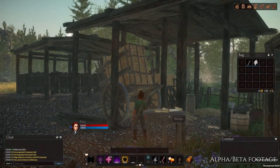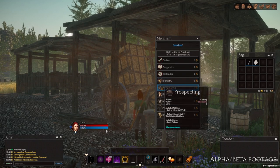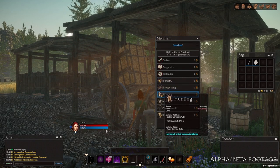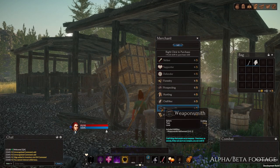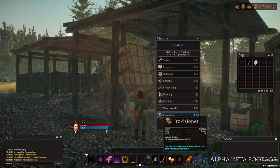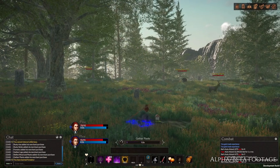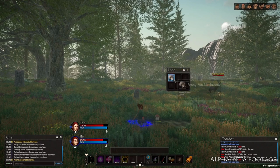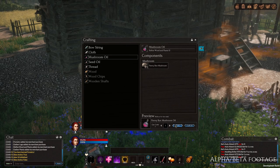Enjoy the first iteration of our harvesting and crafting system. We have three different harvesting professions: Forester, Hunter, and Prospector, and three different crafting professions: Outfitter, Weaponsmith, and Provisioner. Crafted equipment and consumables are the most powerful items in-game, with the exception of named boss loot.